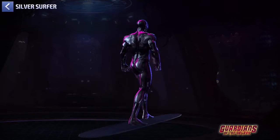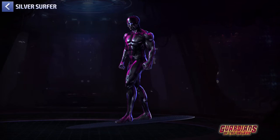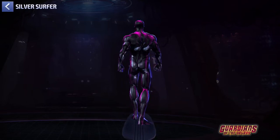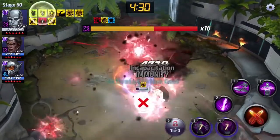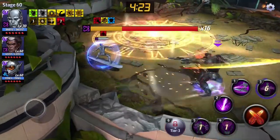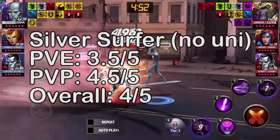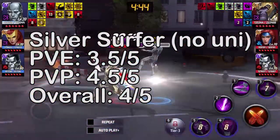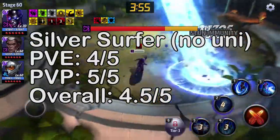My final thoughts on the uni: since it's his first uni, it definitely gives him a very big bump. Without a uni, I'd rate his PvE performance a 3.5 and his PvP performance a 4.5. With this uni, it adds 0.5 to each, making him a 4 for PvE and a 5 for PvP. For comparison, Thanos is a 5 for PvP and Jean Grey is a 6.